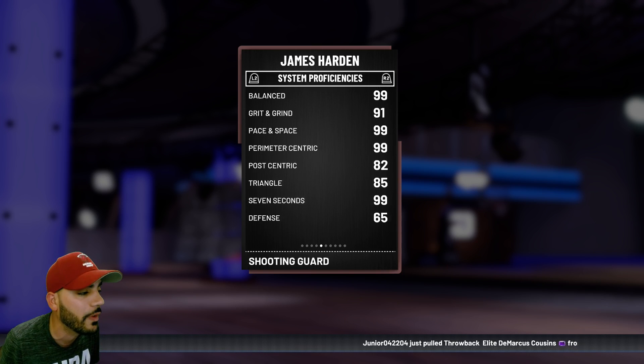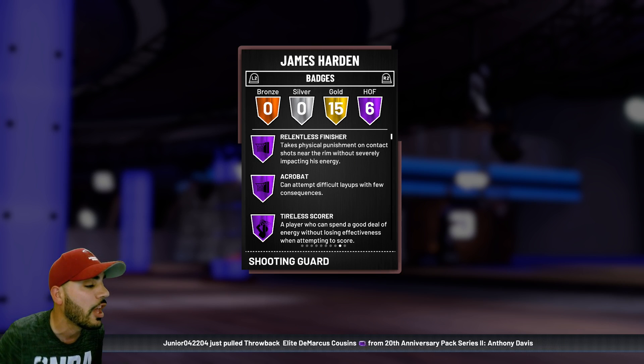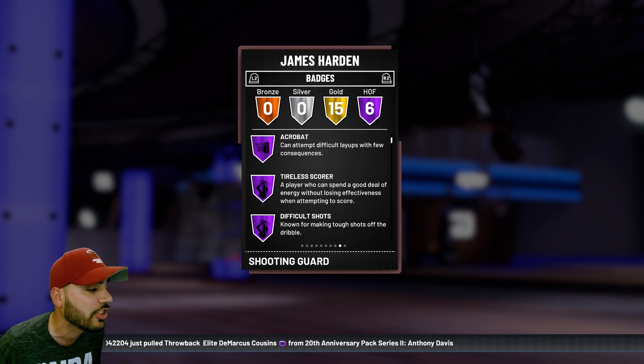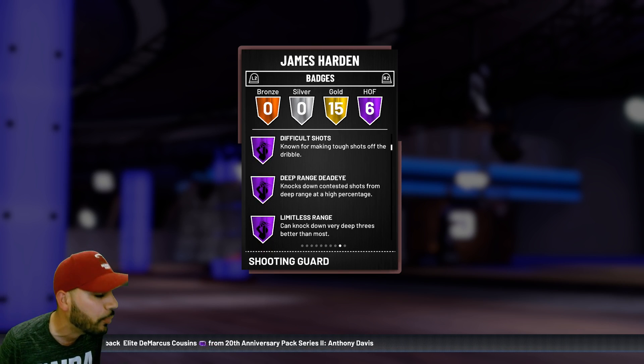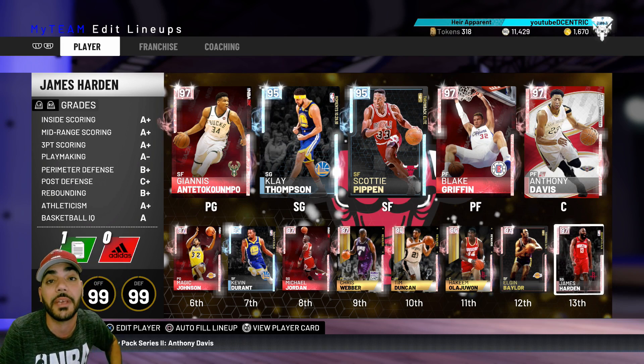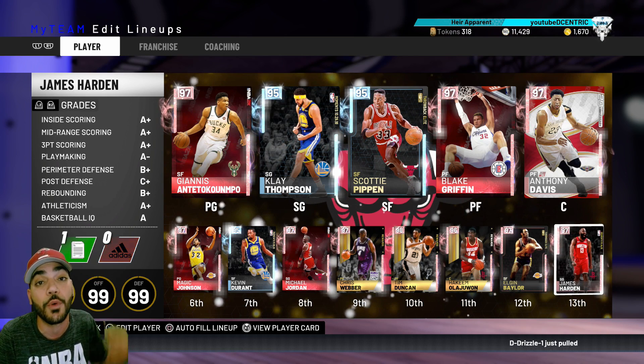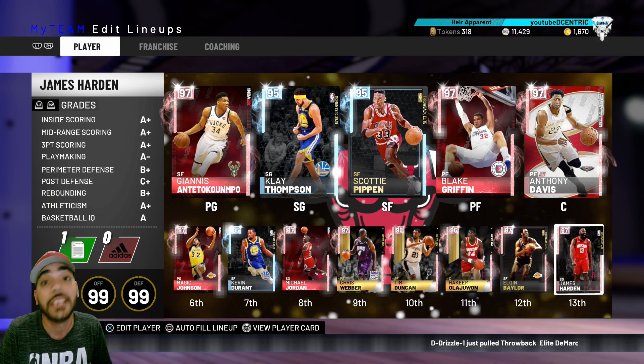This is really where the card shines — six Hall of Fame badges: Relentless Finisher, Acrobat, Tireless Scorer, Difficult Shots, Deep Range, and Limitless Range. Come through the stream, we're going to be getting some gameplay. Turn up, drop a like, and if you're not subscribed hit the sub button — we're almost at 14k fellas, it's lit.